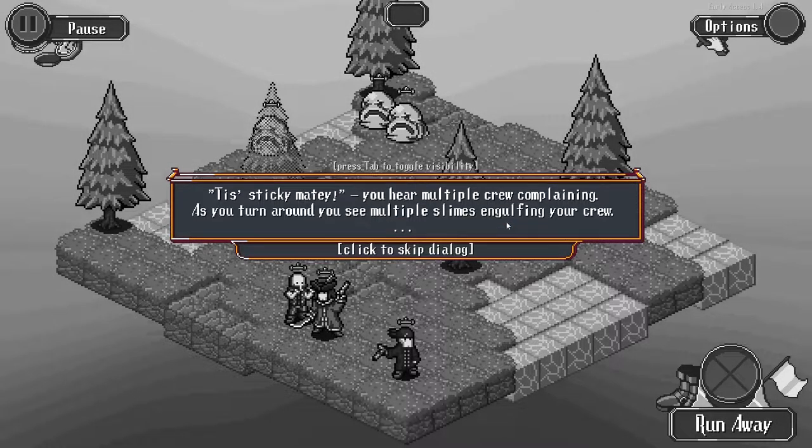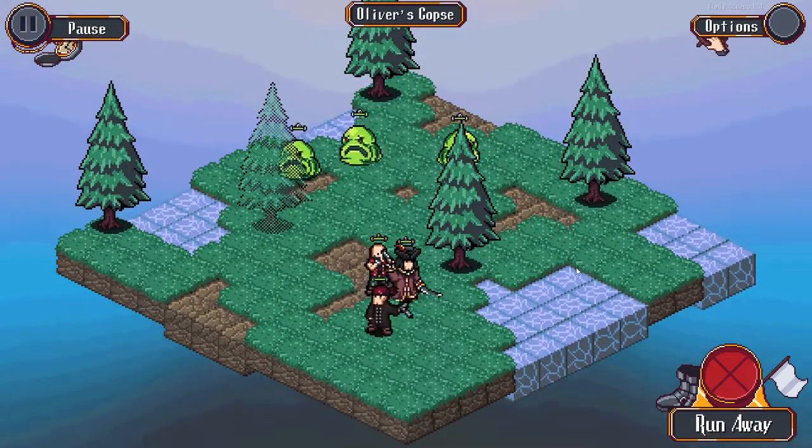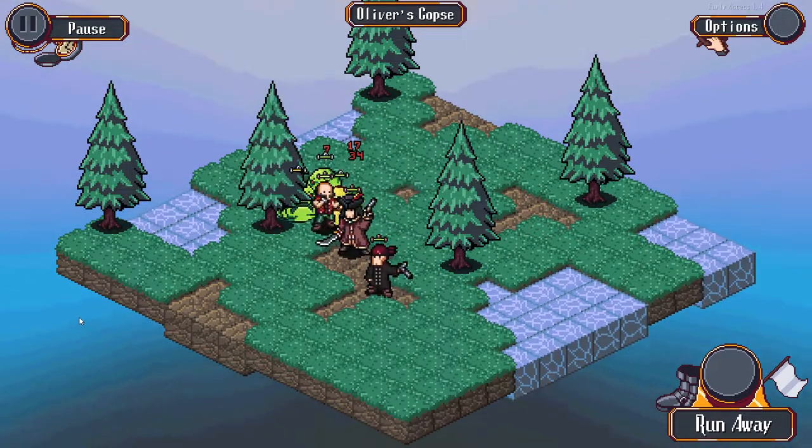This is Sticky Matey. You hear multiple crew complaining as you turn to see multiple slimes engulfing your crew. Prepare to fight. So it is an auto battle - it is completely hands off. We do have access to items later, and when we get them I'll use them.